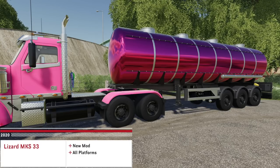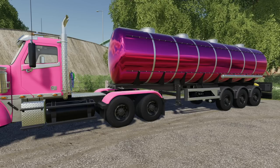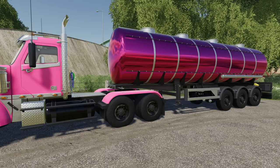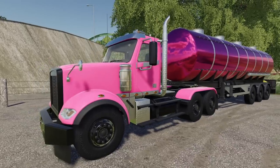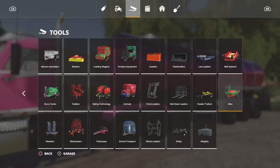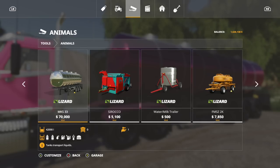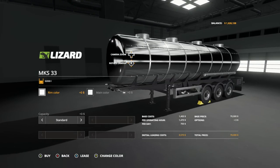First up today we have the Lizard MKS 33. It's kind of brand new — it's a modded version of the in-game Lizard. This will do milk, fuel, water, diesel, digestate, liquid manure, and digestate. That should sound familiar because Missy B has something similar, though Missy B's holds more. This one you can change the color on. You can find this in Tools under Animals. It is on the far left, base price 70,000, and 42,000 liters capacity at the high end.